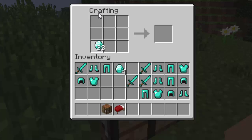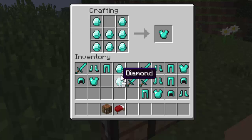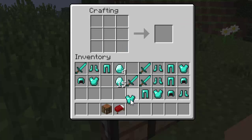Now for the chest plate — it takes a lot of diamonds. I'll just teach you. You put the shapes for the chest plate, so you put one on the left and one on the right, and you just fill in these squares. And as you can see, you just made your diamond chest plate.